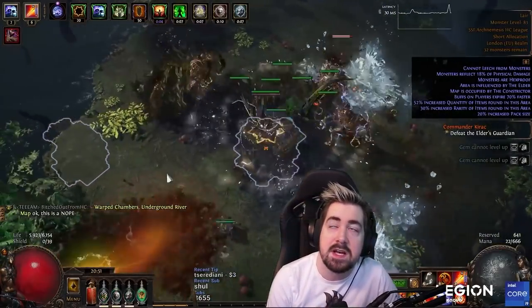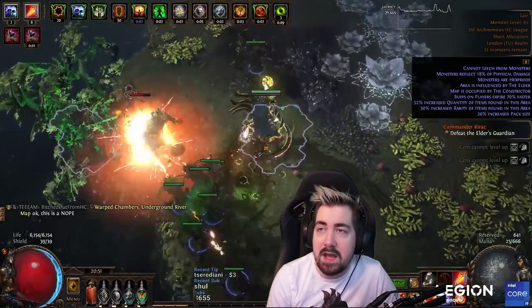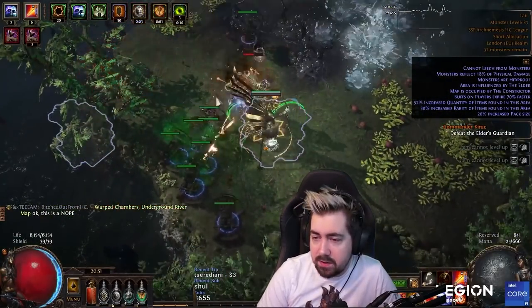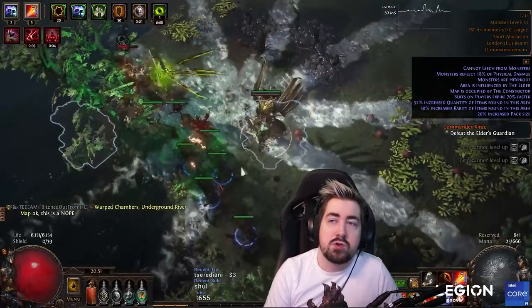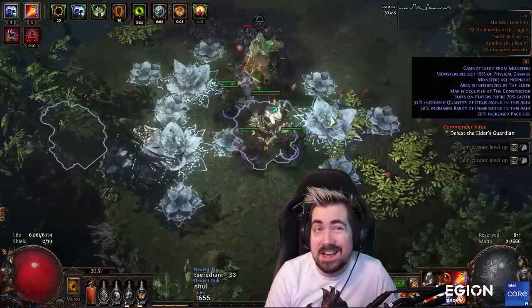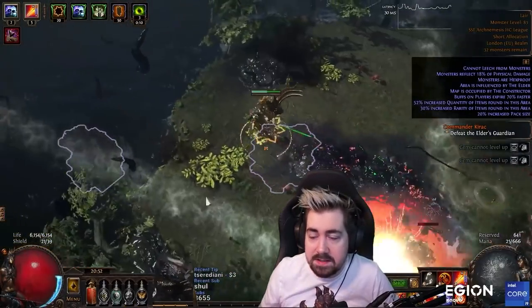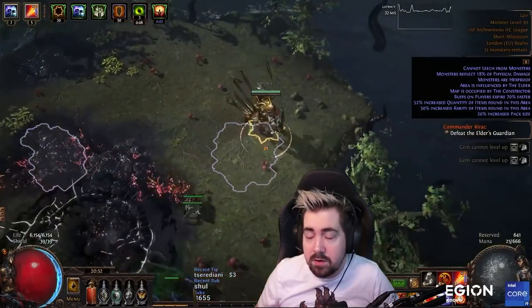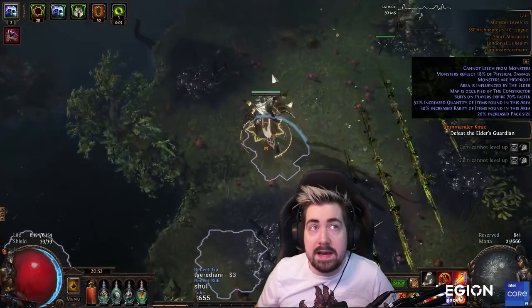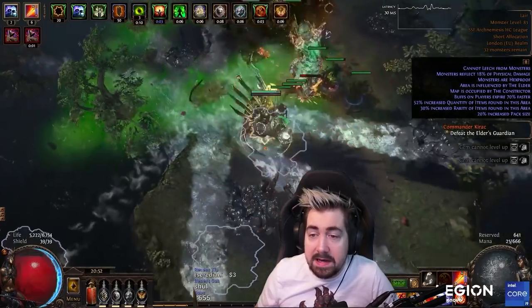The only changes I would make: use grace early and then determination, and use a jade flask early — very, very huge. Something that makes it so strong is that we're using Splitting Steel early, which is really nice. Casters really struggle in Mudflats — in fact, everything struggles in Mudflats. The rares are going to be so incredibly fast you won't know what hit you. I would recommend over-leveling by eight levels, and honestly even ten or twelve is not a bad idea.